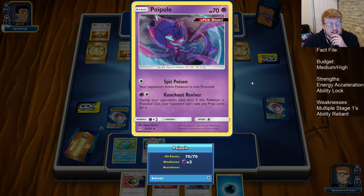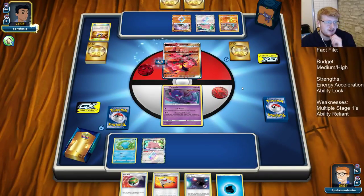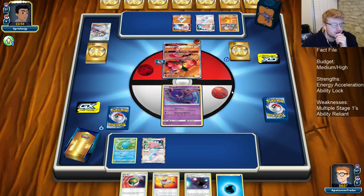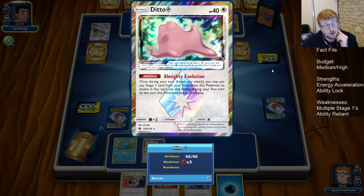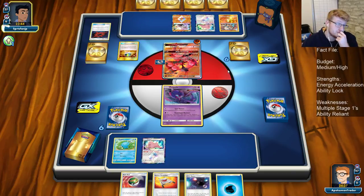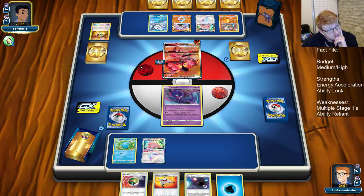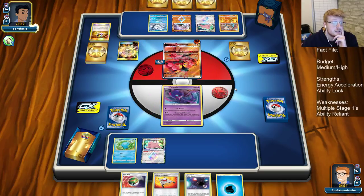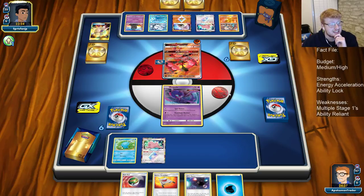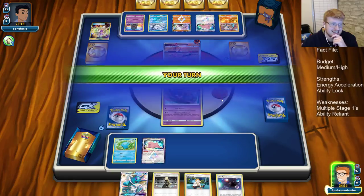We do have our Nag army, which can be nice against Buzzwalls. They're going to grab Diancie out of the gate and pressurize with Jet Punch. They get a big Lillie off. We see Ditto, so it's probably a build also playing Ninetales. He's going to Let Loose — we'll take it, definitely take it. Got a Supporter, saved by the Let Loose! He can get value out of Ultra Space. We have prized one Nag, which is worth noting.